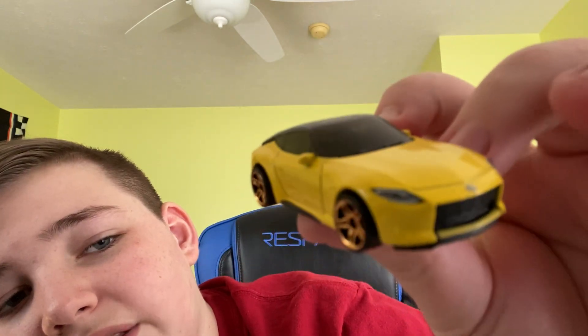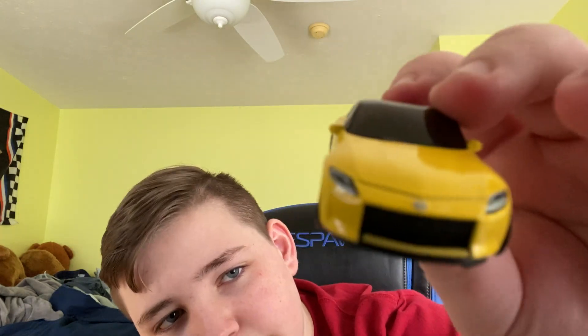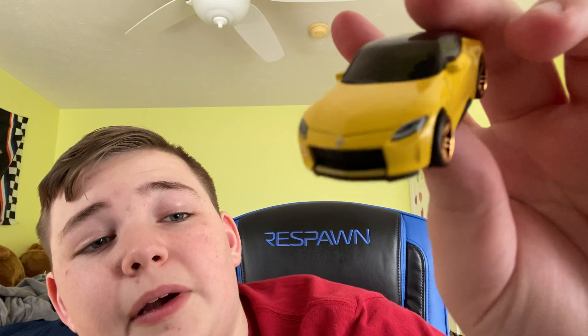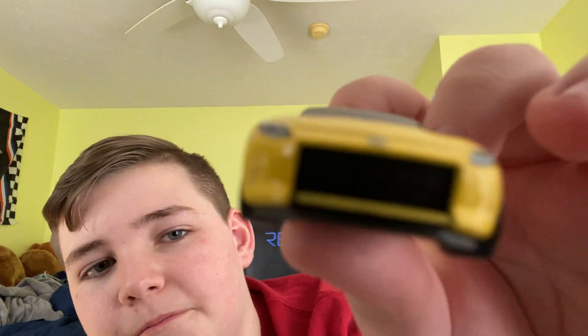Now we have the 400Z — also known as the Z Proto. I love this thing. 400 horsepower — I'm pretty sure it's a V6 or a straight 6. I really want one of these in white with gold TE37s. I'm in love with TE37 wheels. I want my first car to be a 2JZ-powered dumpster on TE37s. This has to be one of the coolest cars of all time. This thing is going up against the Supra.